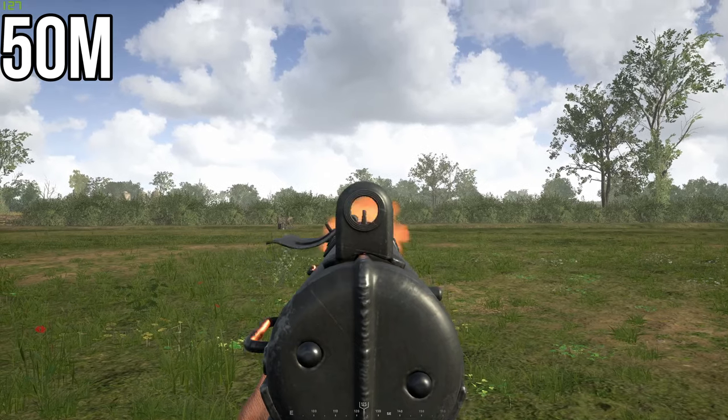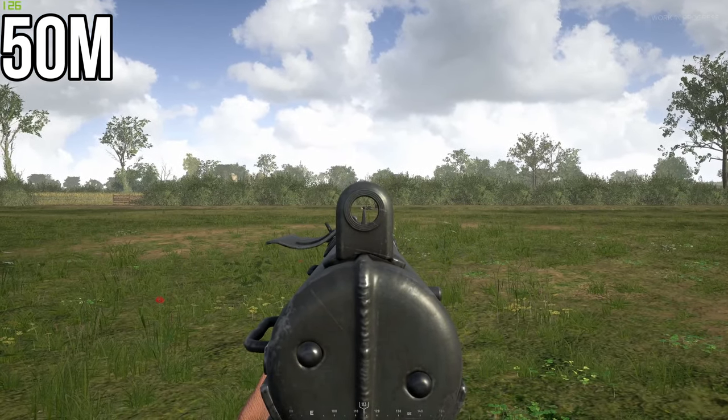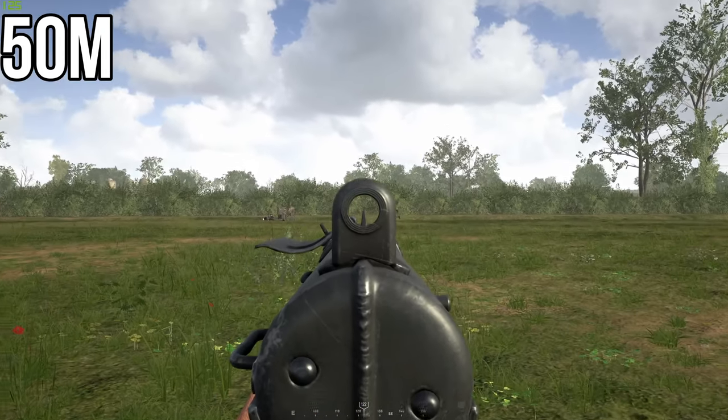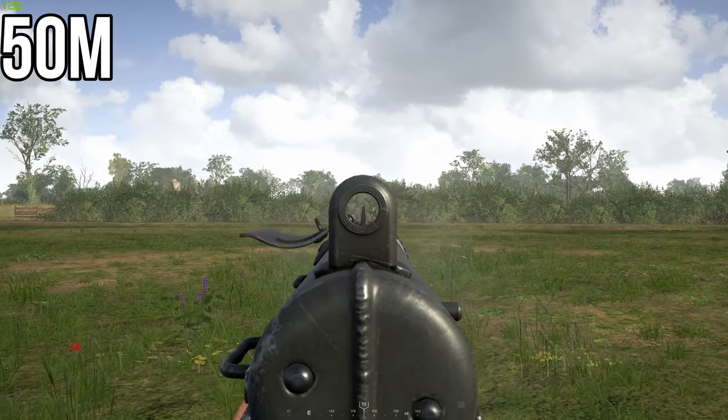For a running target you can just aim directly on your target, though try to aim more towards the front of him. For a sprinting target you need to aim about an extra person ahead.